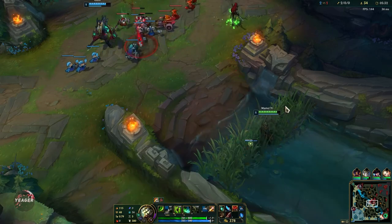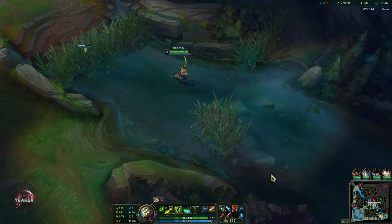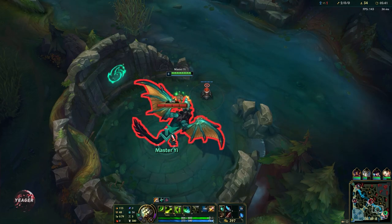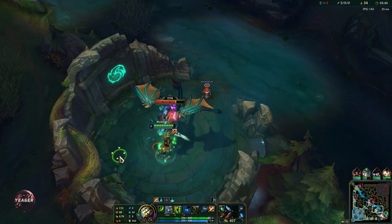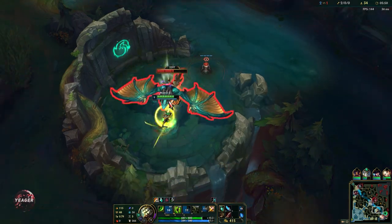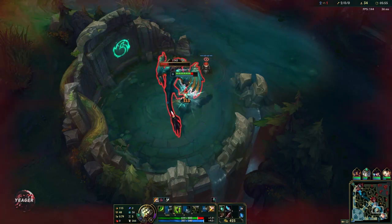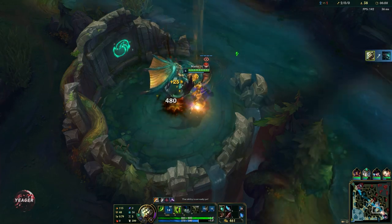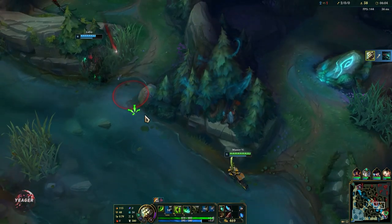I'll look for a gank mid first if possible. Alright, it's not warded. I'm going to auto attack it once and then use Q to block out the knockback. We probably won't even need our W here — we're going to take it out really easily. This is something you definitely should look for on Master Yi — he's really good at taking down objectives early on in the game, so if there's nobody to contest it, make sure you do that.